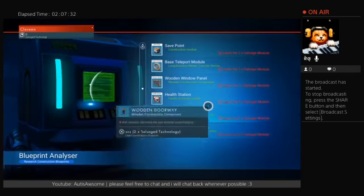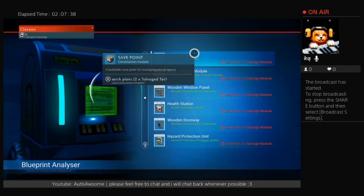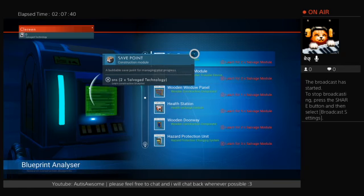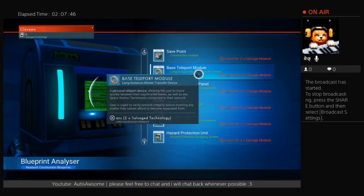Research some things. Learn for two times salvage module. Buildable save point for managing your progress. Oh my god, yes. Teleport — use the utilizer to move quickly between their constructed bases. Oh, that's so good.